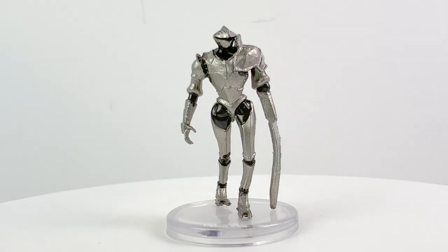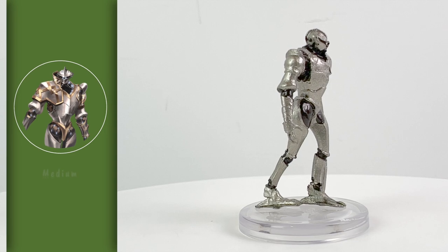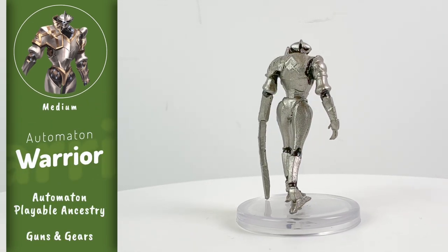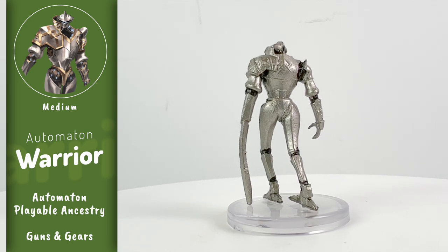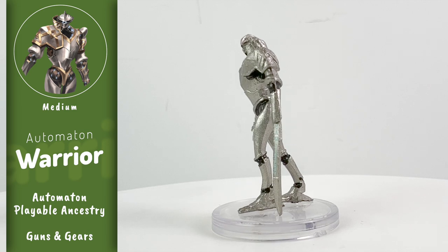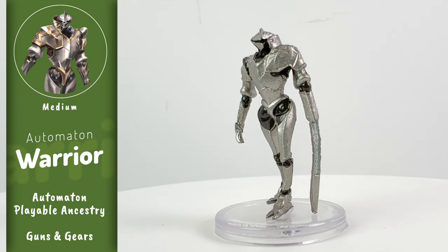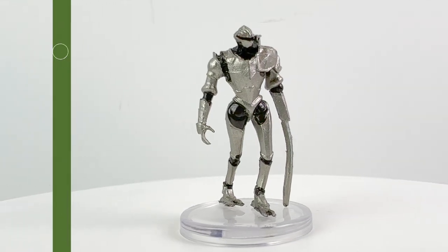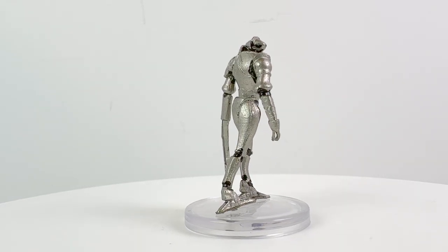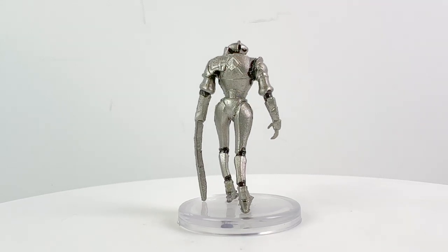Let's start with the Automaton Warrior. These minis are unnumbered, and interestingly they're not based on creatures from the new Impossible Lands book. They are creatures you'll find in the Impossible Lands region, but the stat blocks are from older books. The Automaton Warrior is from Guns and Gears, which introduced the automaton as a rare playable ancestry. So this could be your PC mini — some of the ancestry feats for the automaton are wild.